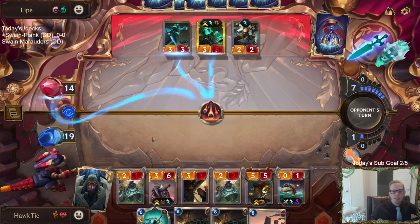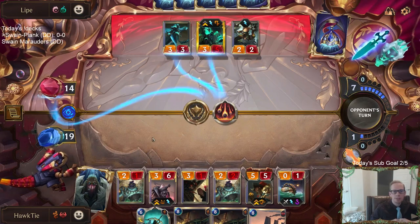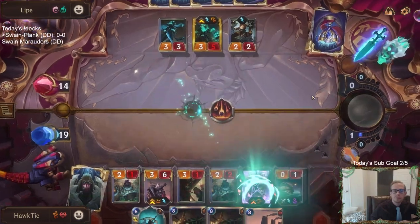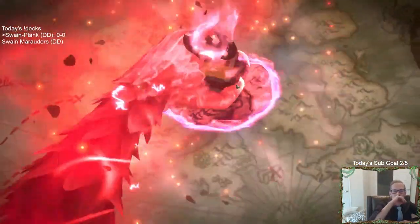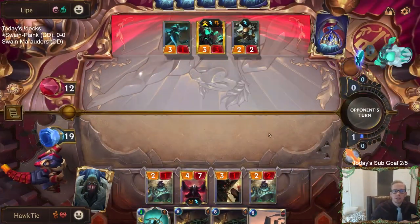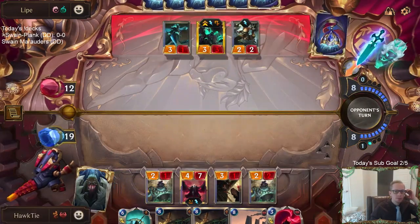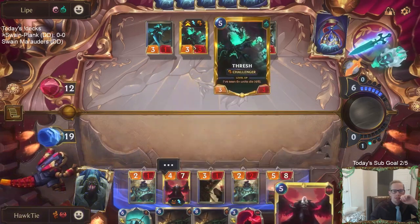This will level up both champions — damage for Gangplank, damage for Swain. Level them both up. Boats coming in next round. So that's Vengeance — I kind of need to Vengeance the Gangplank. If I would have just waited on the Flock, that would have been nice. I kind of need to block. Blocking just helps their Thresh level up, doesn't it? Maybe I just pass. I don't really want their Thresh to level up. So the second Swain is Ravenous Flock for Thresh.